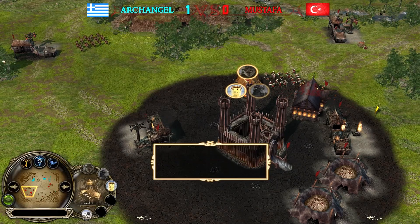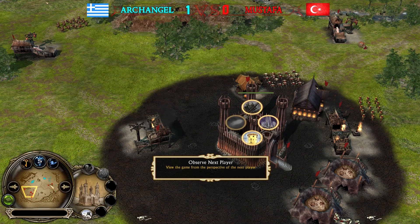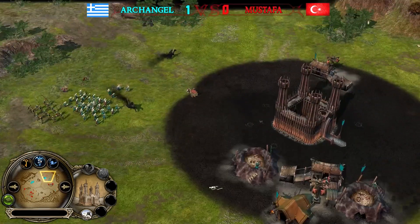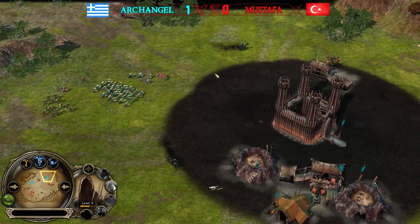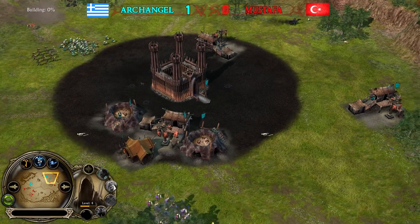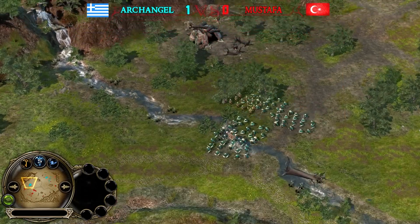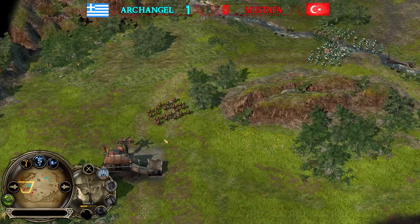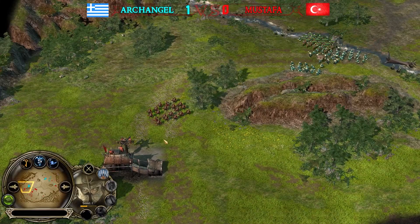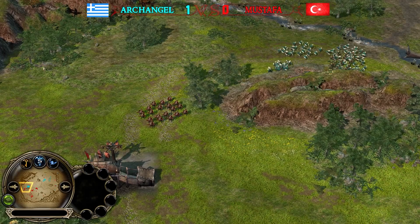You have no Haradrim lancers from the palace, but you have access to multiple Nazgûls from the fortress, which are quite cost-efficient. Both Nazgûls — Mustafa's and Archangel's — are level four. Archangel is not going for a massive attack; he also has Easterlings to keep the enemy Nazgûl at bay.